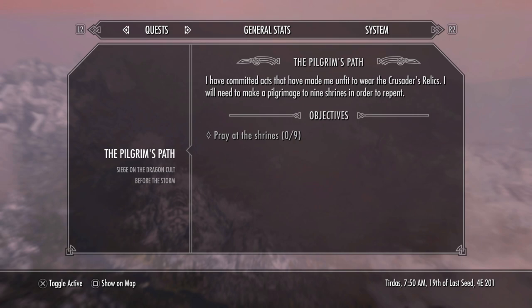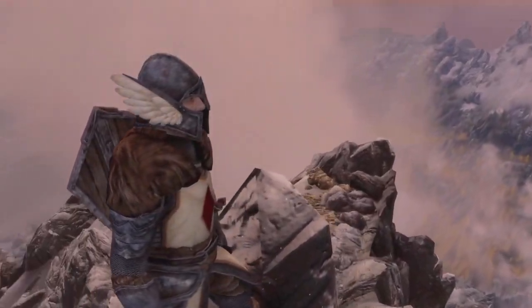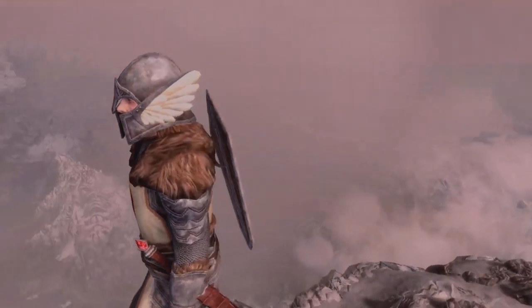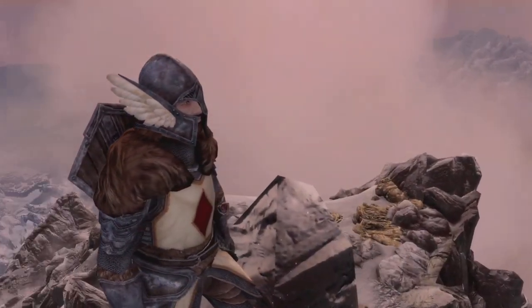But as you can see here, once I equipped the Boots of the Crusader, it reads: your crimes have made you unfit toward the Crusader's relics — make the pilgrimage to repent your sins, and once again seek the favor of the gods. I wasn't really too sure what it meant at first because it wasn't really clear what the debuff was. But I very quickly came to find out that it actually meant there was a huge drain to your stamina when you wear the armor.